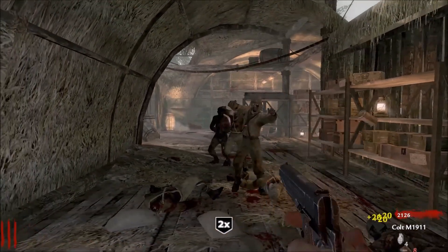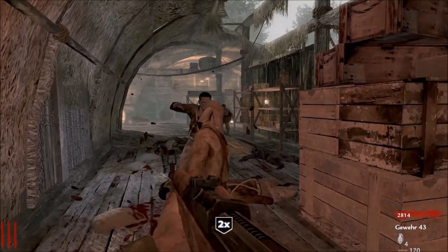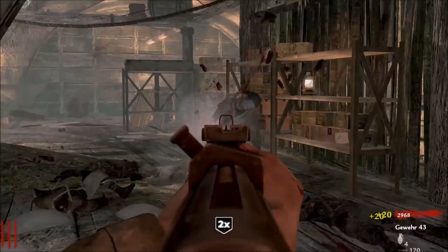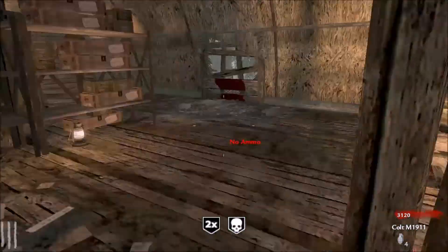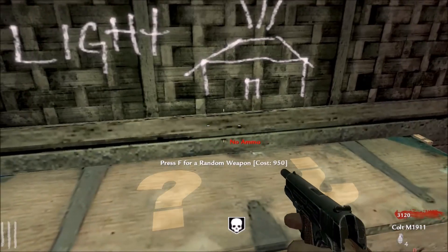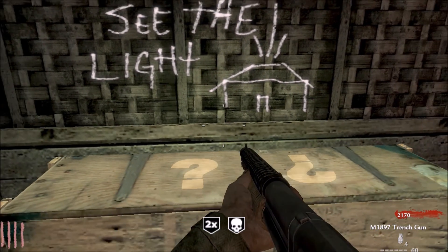What drop is that? Oh, Double Points! Alright. That's an Insta Kill — just take it. Okay, let's go hit the box. Oh, Trench Gun — nice!